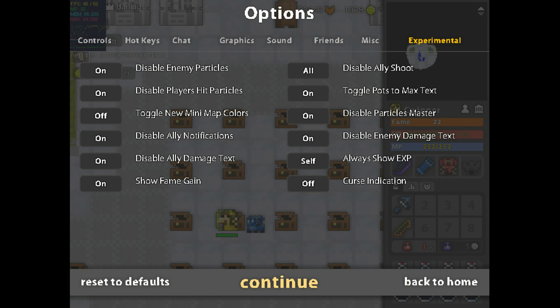Curse indication and show exp should be set to self. That pretty much covers it. I'll show a couple of clips here on the FPS drops you can get if you don't have these settings enabled versus what you get if you do have them enabled. And that'll be it for this video.